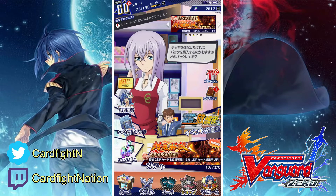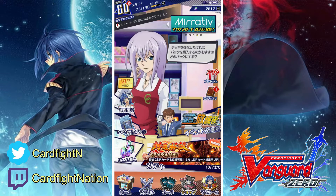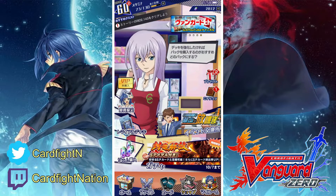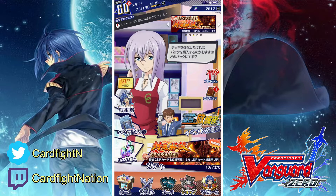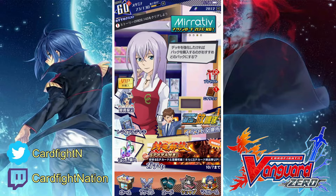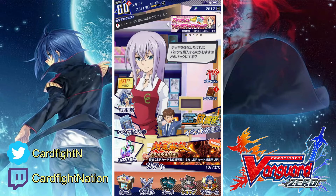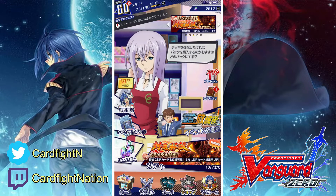For this video we are going to open a total of 100 packs. This set is going to be Set Number 11. If you notice, the next set is going to be Set 12, and Set 12 contains a new clan which is going to be Link Joker. I'm pretty sure most of us are looking forward to that because we have no clue how Link Joker is going to affect this game. I can't wait — it's just below a month away. Be patient guys, but in the meantime we have support for 4 different clans: Narukami, Kagero, Aqua Force, and Genesis.